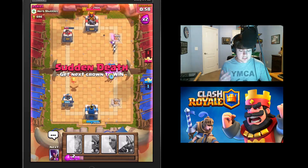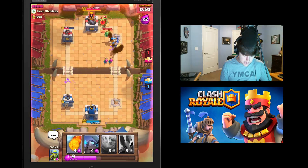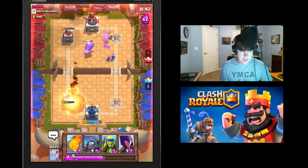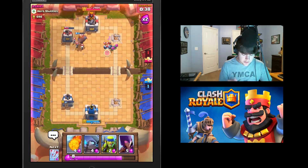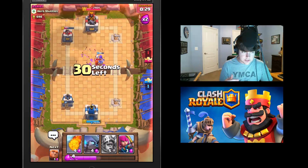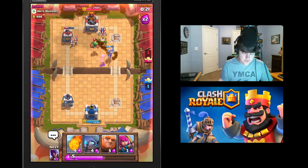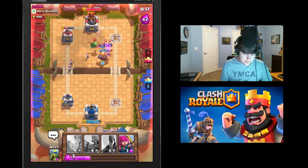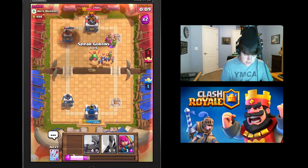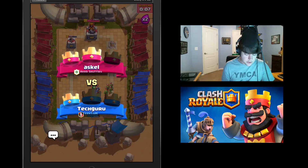We're in sudden death — the next person to knock down a tower wins. It looks like he's going to knock down my left tower. I'll throw a giant out and do a little damage. The giant only attacks towers, not other units, which is great for a tanking unit. You also have spells that target units by themselves, and then units like the prince and giant. Normally, a tanky unit with DPS units behind it is your best bet. He ends up knocking down my lower-left tower and wins — he got two crowns to my one crown, so I lost 20 trophies.